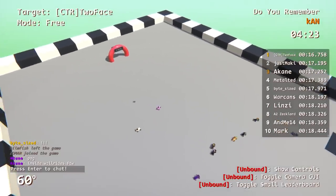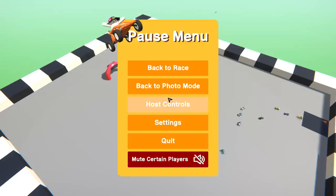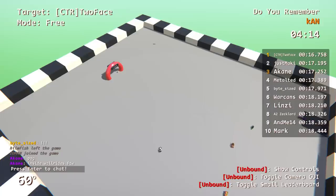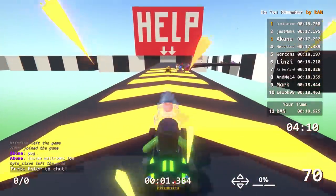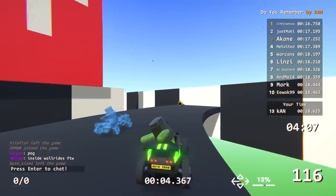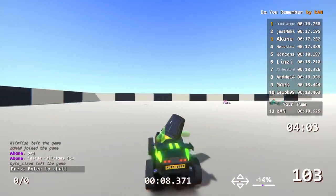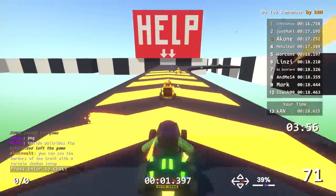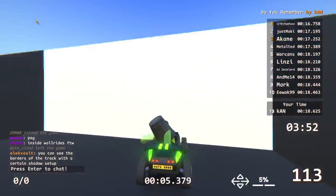I'd like to make a suggestion for if you remake this track — if you put several no-clip blocks, people won't be able to see the track from underneath when they fall off. I scaled one up super large but I figured people seeing the track wasn't going to be a big deal anyway, because they can already see the track. And there's also seeing the track while you're driving it — it's two different things. It certainly helps a little bit. Someone says you can see the borders of the track with a certain shadow setup.